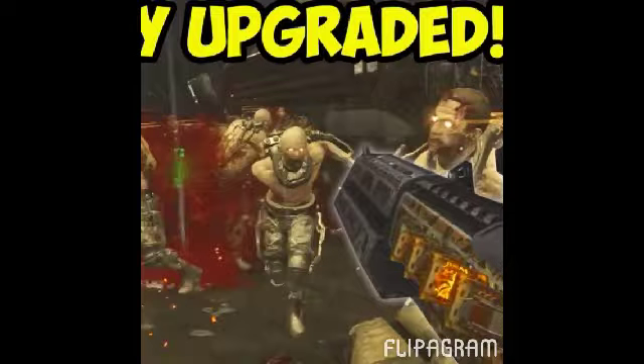The first gun you want to get is the Cell 3 Carterizer, and you want to upgrade it to level 25 by doing the easter egg that allows you to have more power by getting your security level to level 4.